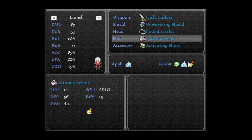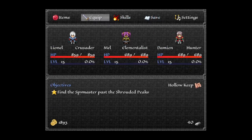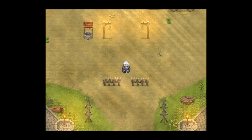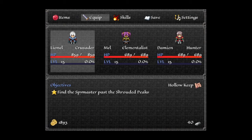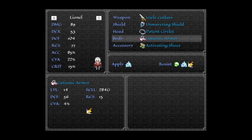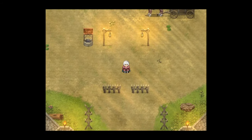If I unequip this — if you look at his sprite on the window on the left — his sprite actually changes, and now he has that kind of blue armor and the blue cape. And when I re-equip the armor, his armor color changes to red. His cape is still blue, but his armor is now red.